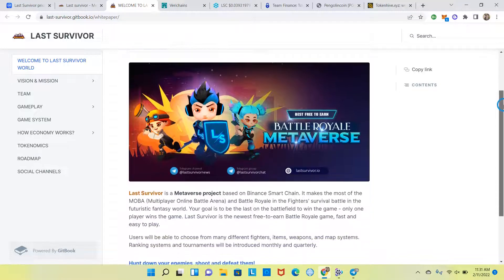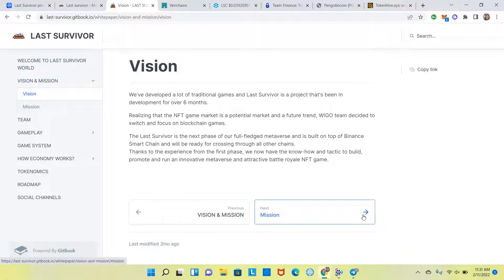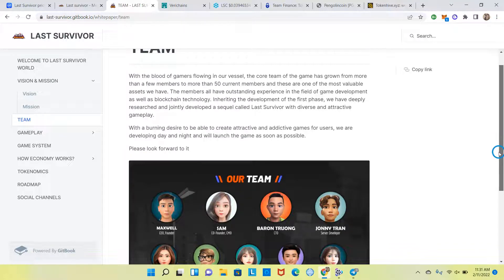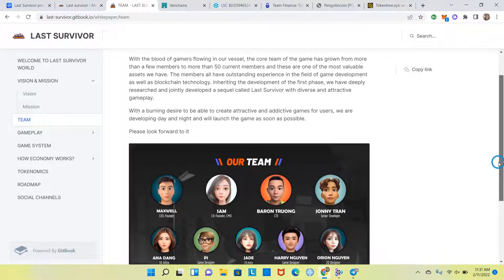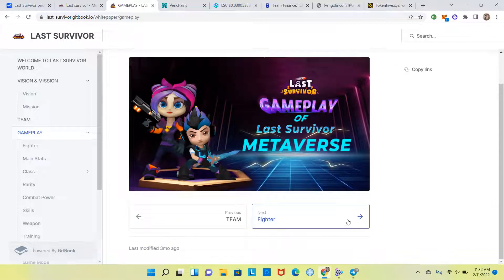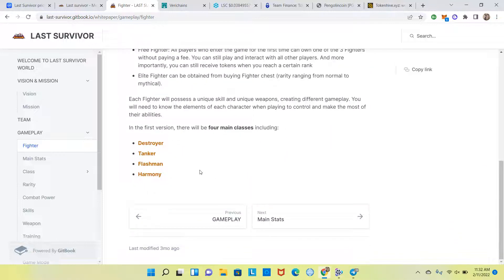Here's the whitepaper — let's take a quick look. It covers the vision and mission, giving some background about the project, and then the team. The core team has grown to more than 50 members — that's a good-sized team and I like to see that. There's also a gameplay section, and it details the different fighter characters. In the first version there will be four main classes: Destroyer, Tanker, Flashman, and Harmony.